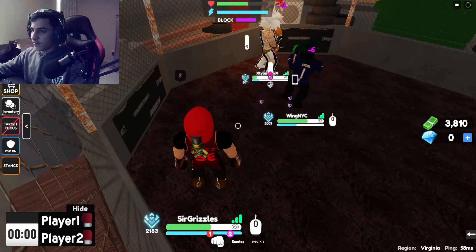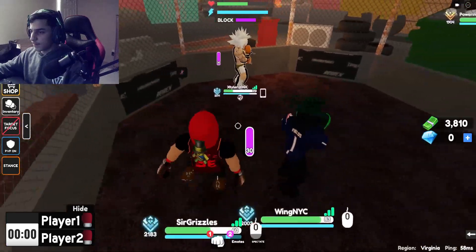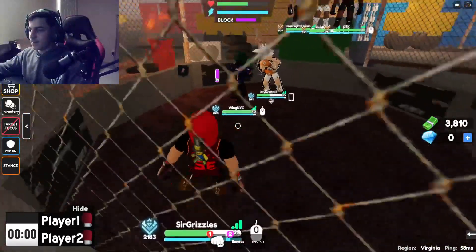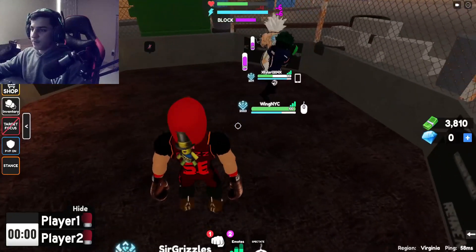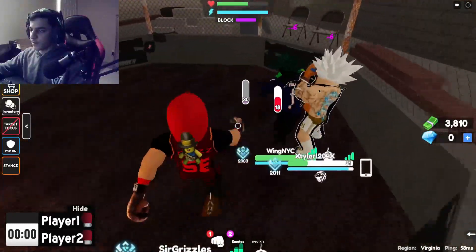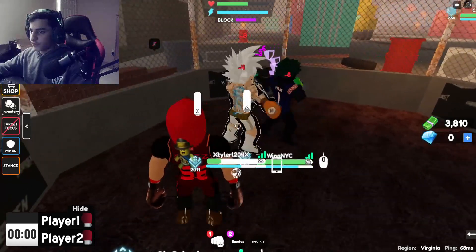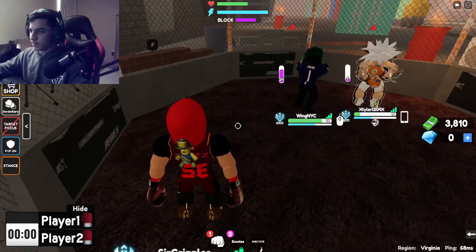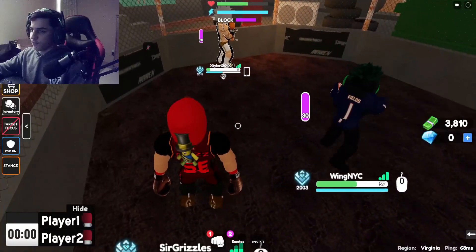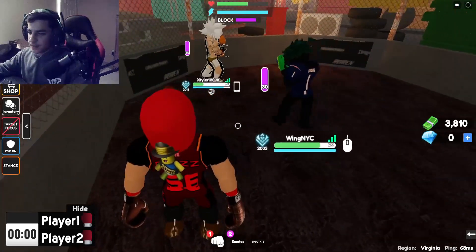Wing has a really good lead — he's really good at engaging when he needs to and disengaging when he doesn't. Good catch from Tyler and good punch from Wing. I think this might be over soon — Tyler's on the brink here. Wing is playing way better right now; Tyler's on the defensive end, not punching back. He's really trying to heal up but he's just hurting himself. He's got to fight a little bit more. He's trading a bit better now but still taking more damage than he's dealing — good catch though, he could make a comeback if he really puts his mind to it.